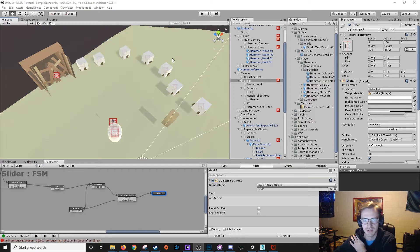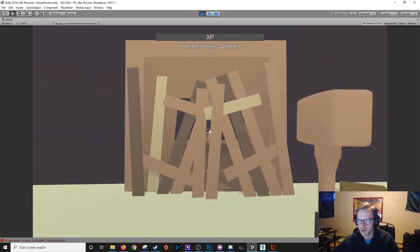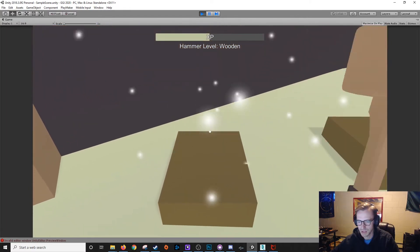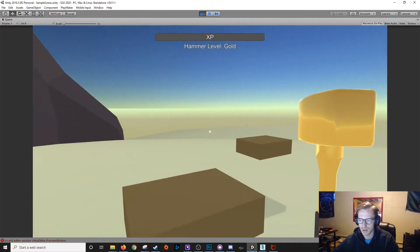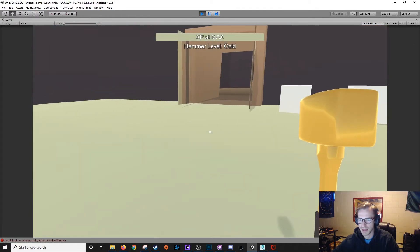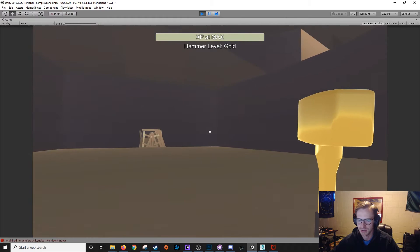Three hours later. Alright guys, 5:30 on Saturday. I've implemented an experience system that upgrades your hammer based on the amount of objects you repair. Here's a quick demo. At the top you have an XP bar - it tells you the level of your hammer. It takes four swings to repair wood objects. Now you have a stone hammer. Now I've unlocked the metal hammer. Now I've unlocked the gold hammer. One shot wonder. XP at max. So the system's working. I just need to do some design work and make it work while you're going through the actual dungeon itself.